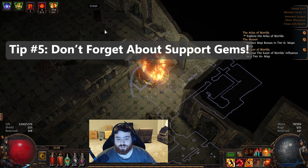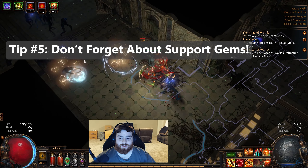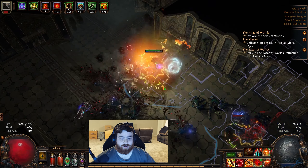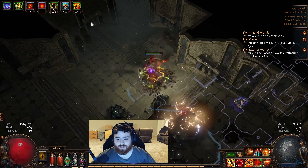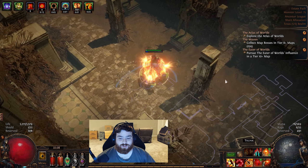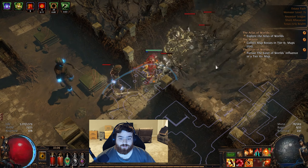Tip number five: use support gems. Most abilities will see significant damage or support value upgrades when you socket three, four, or even five support gems to them. For instance, if you have an ability that is 80% of your damage, consider socketing this gem into a piece of gear that has the most linked sockets and loading it with support gems to boost its potential.